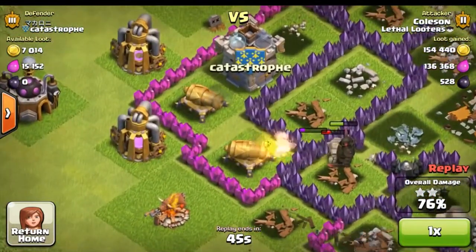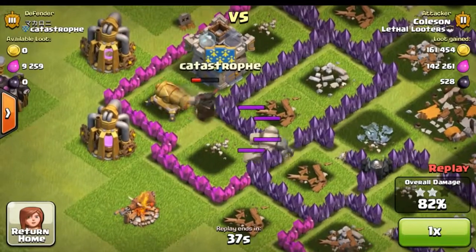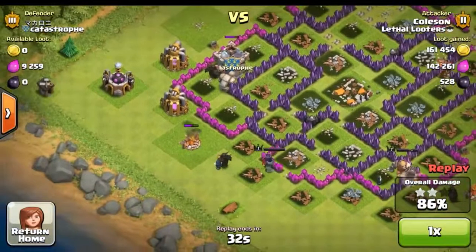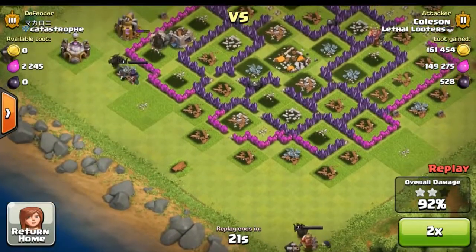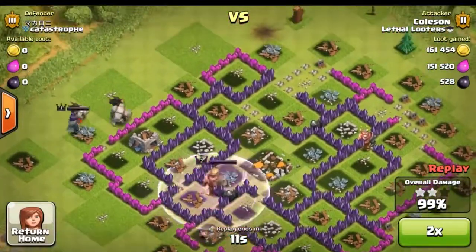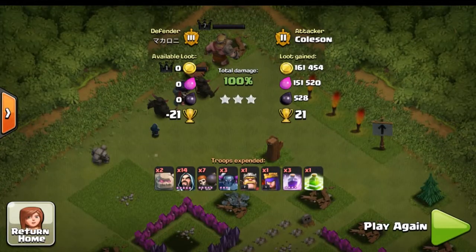The mini golems break apart and help stop the cannons from destroying the pekkas. The pekkas slash away at the walls. One last final cannon before victory is achieved. A puny spring trap thinks it can stop a mighty pekka, but that is ineffective. Nothing is left to stop the go-wipe from a perfect victory. The king moves at speed while the queen assists, and a perfect 100% victory is achieved. Now this is how to go wipe.